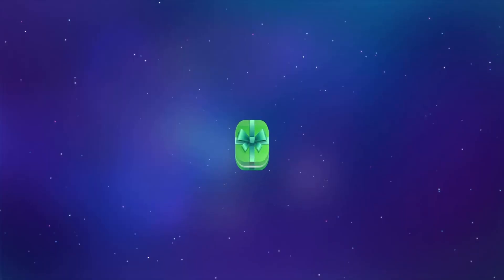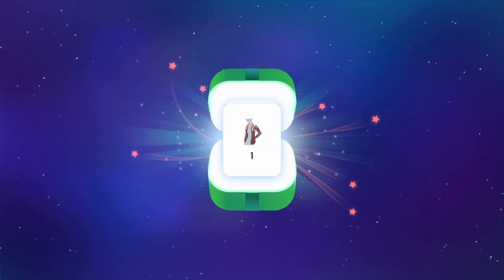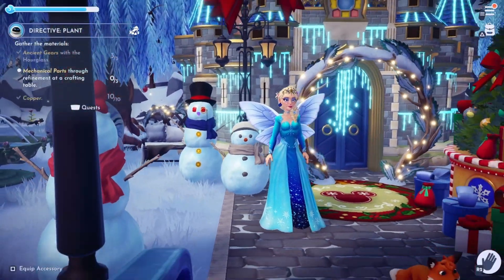Let's see what we got in that chest. I don't know what that is — I think it's bracelets. Let's take a look at the premium shop.